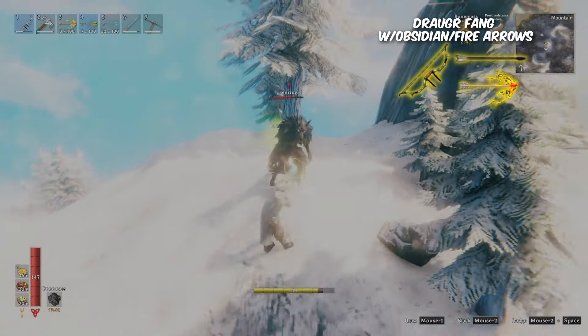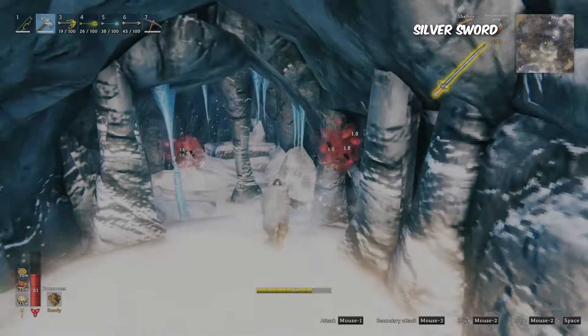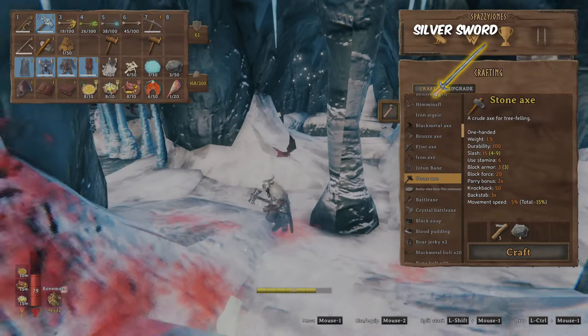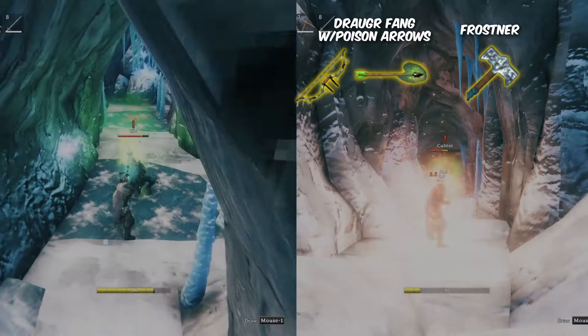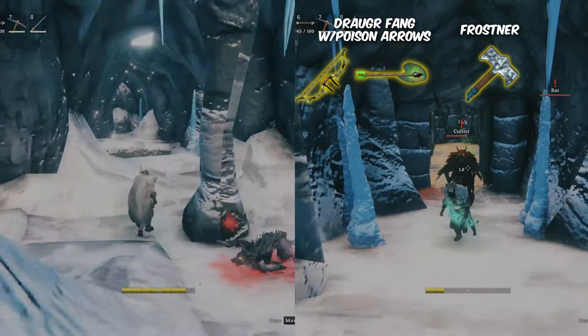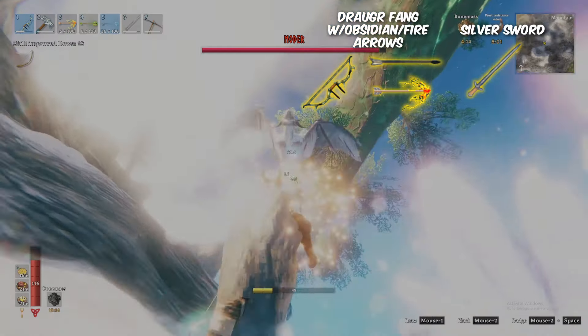Inside the frost caves, you will cross three creatures, with the first being the bat. Bats are weak to fire and spirit, resistant to all physical damage, and immune to frost and poison. Second and third are the wolves and cultists, coming with poison resistance, with the wolves being very resistant to fire, and the cultists immune to fire altogether. The mountain's boss, Moder, is weak to fire, but immune to both frost and spirit.